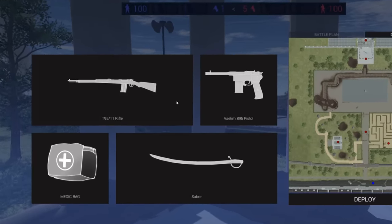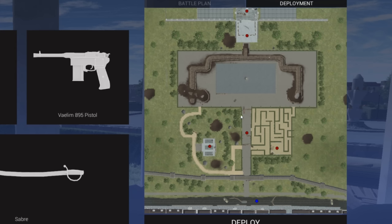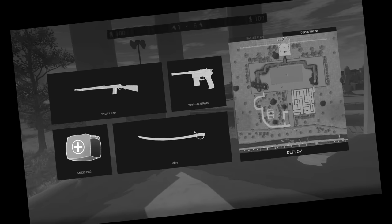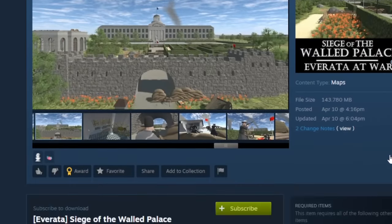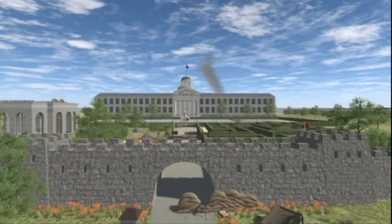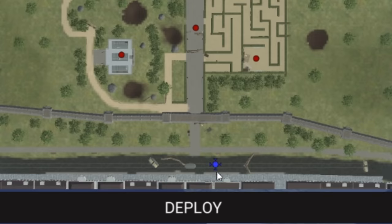Have you guys ever had as much fun playing a video game with a bolt-action rifle as I have in this map? The question's kind of rhetorical because you don't know yet, but I'm having an absolute blast with these custom weapons. This is the Everata mod pack by some pretty talented people in the Ravenfield modding community. Let's get into the action — I'm basically going to start here in the bottom middle and we're going to storm this palace.